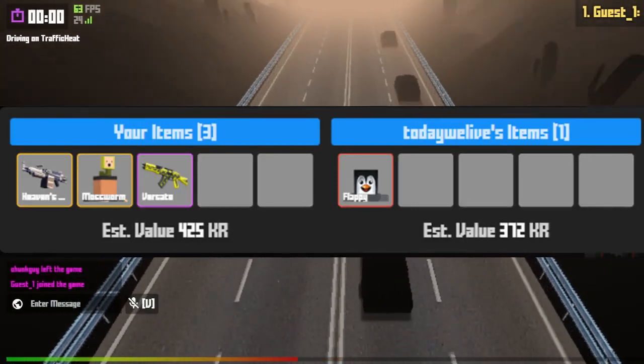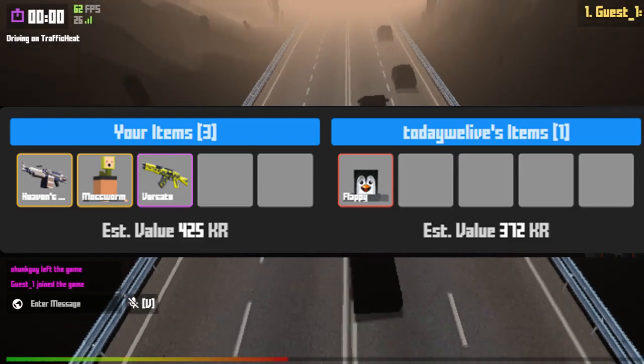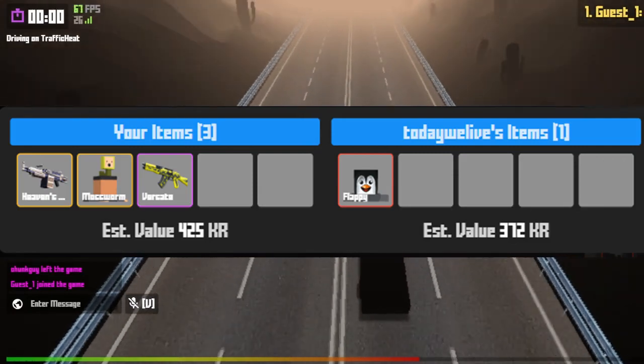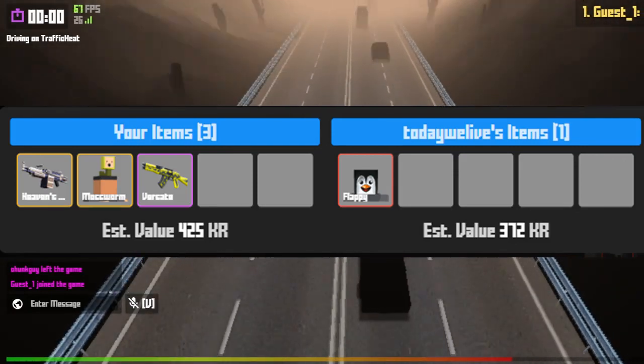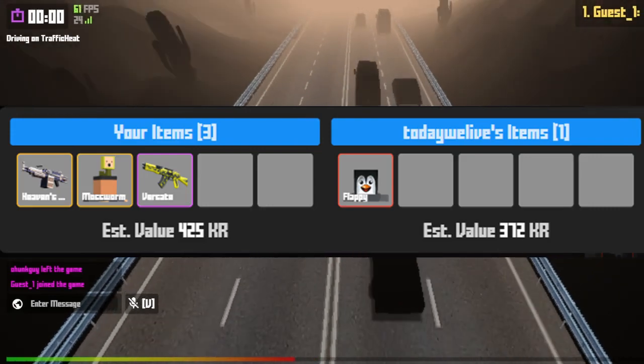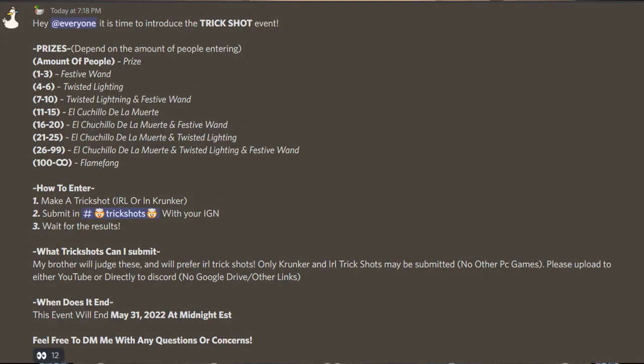Yet another floppy face item trade right here. This time it's my Heaven's Entry, I believe an LMG, the moss room head item, and the Versatile AK for the floppy face. This is probably a bit more than I normally want to spend for a floppy face item, however these are not great items so I really had no issue paying this.